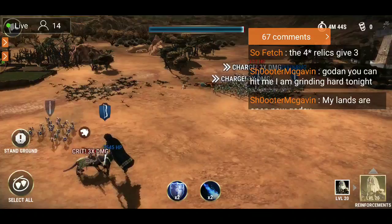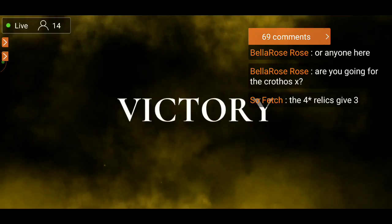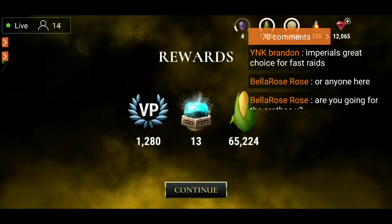Okay, here we go — I won! The four-star relic gives you three. I'm definitely going for this Crothos. I think everyone needs to get this Crothos with its guaranteed skills. This is the first titan, by the way, where they showed us the skills we're gonna get.